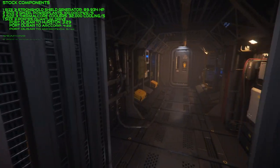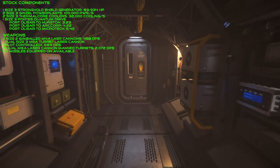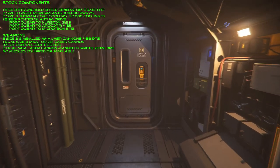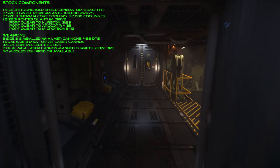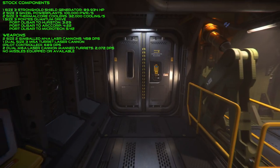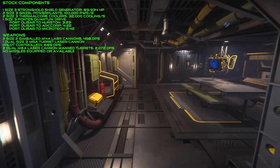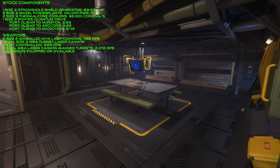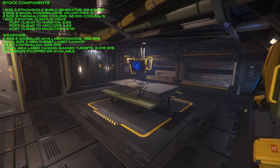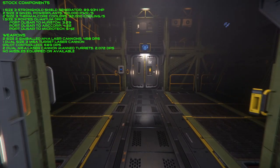Stocked, the Caterpillar comes nicely equipped with little need for upgrade. It has 1 size 3 Stronghold shield generator, 2 size 3 Ginzel power plants, 2 size 3 thermal core coolers, and 1 size 3 Pontus quantum drive. Your Port Olisar to Hurston time is going to be only 3 minutes and 29 seconds, Olisar to ArcCorp 4 minutes and 22 seconds, and Olisar to Microtech 5 minutes and 42 seconds — so not bad in any way.